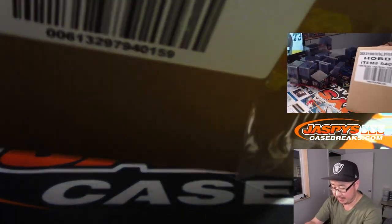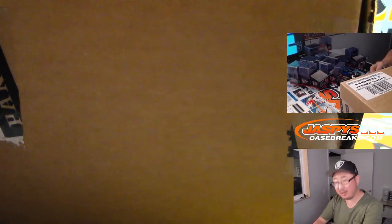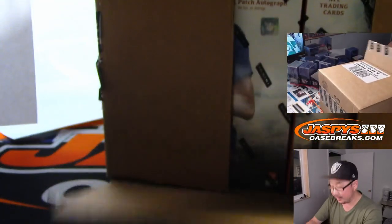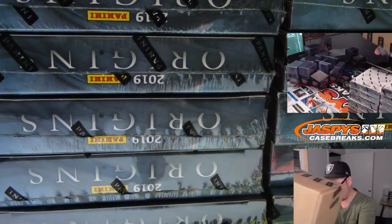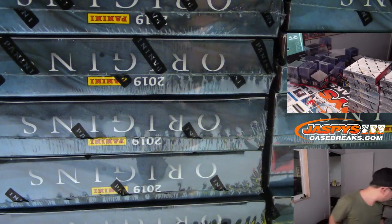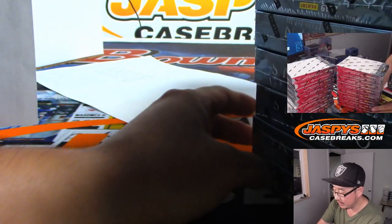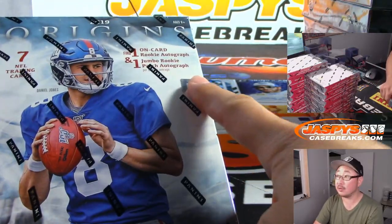Alright, here is the case of Origins. Fresh case, plucked right out of the big hit tree that we have growing in the back — that's where all these cases come from, if you're wondering, and the garden that we tend. So let's see what kind of fruit this case bears. Slide these eight boxes over this way — you can see them on the knit cam right here. These eight boxes will slide over this way as well. Good luck, everybody.